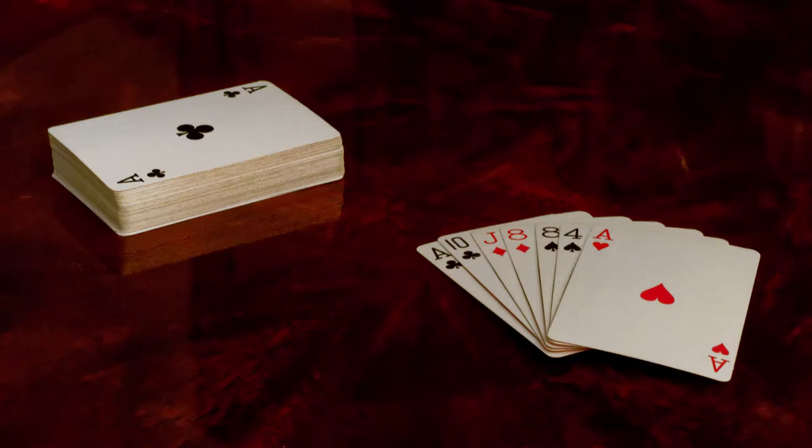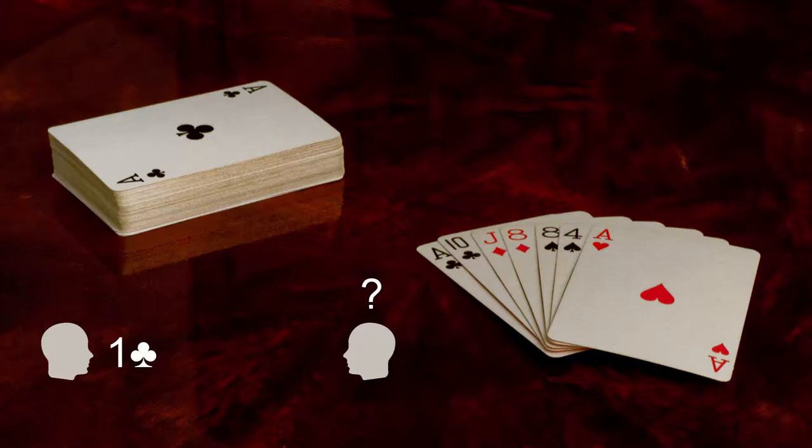In our previous episode, we described how to respond to partner's One Diamond, Heart, or Spade opening bid. Today, we'll be taking a look at how Magnolia Bridge players respond to One Club opening bids.